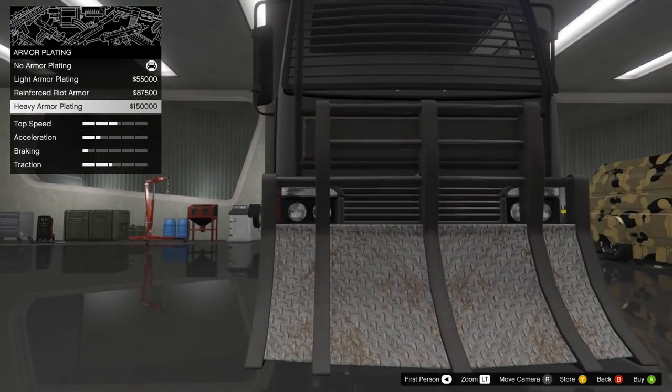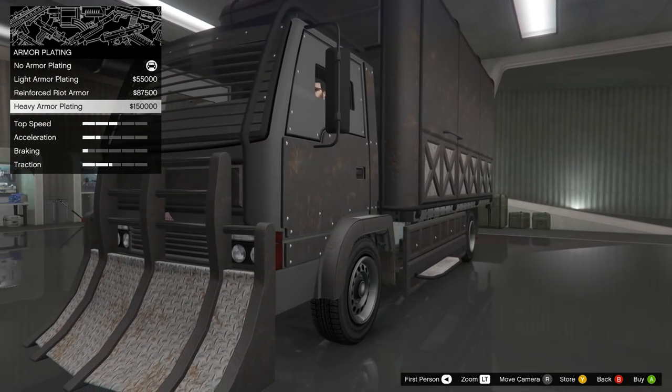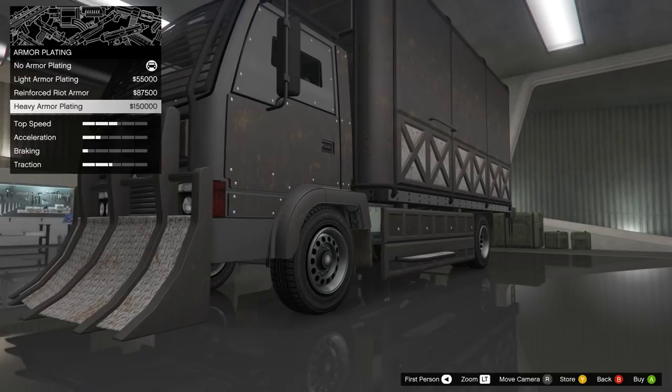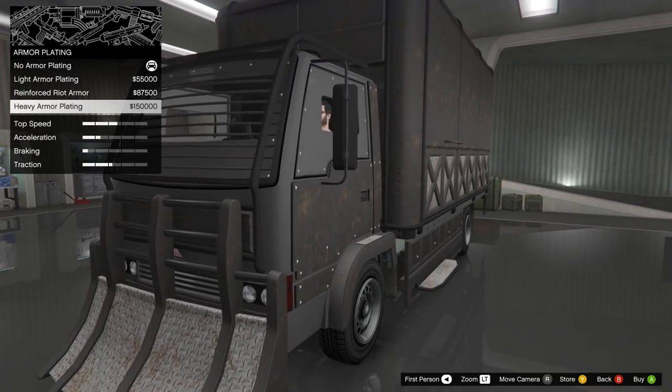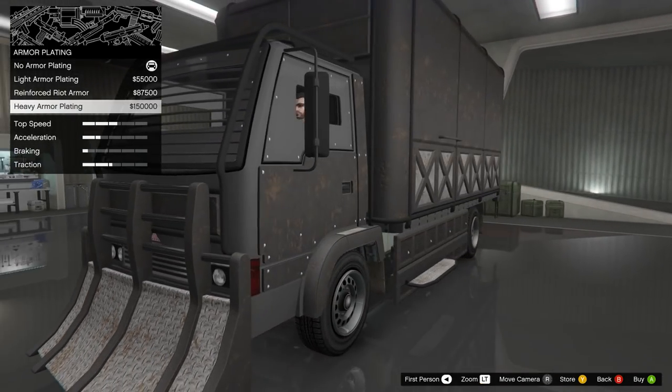Another thing about this one is that this front scoop does actually help to clear some cars away. It's not as good as some other armored vehicles, but it does make a difference - it does crash through better than most vehicles, better than the regular mule. Having this front scoop on there does make it a little bit better for pushing cars out of the way.